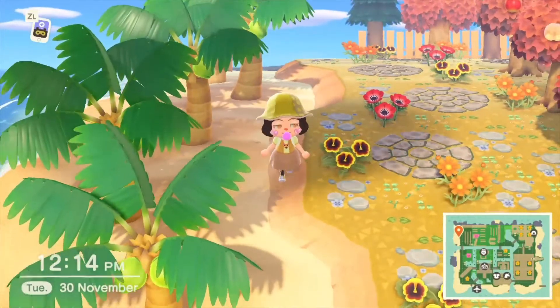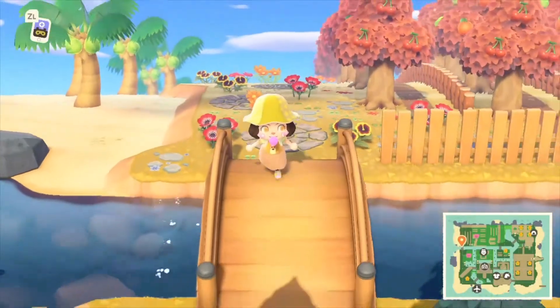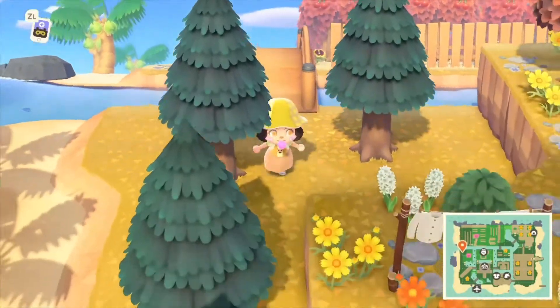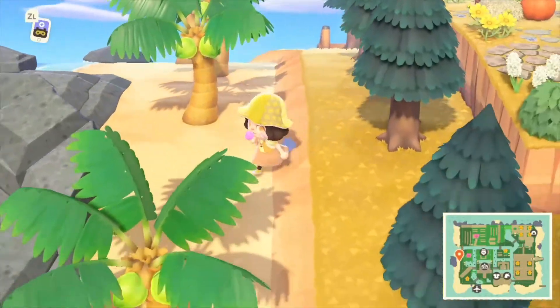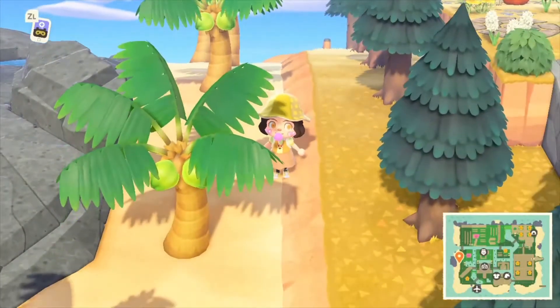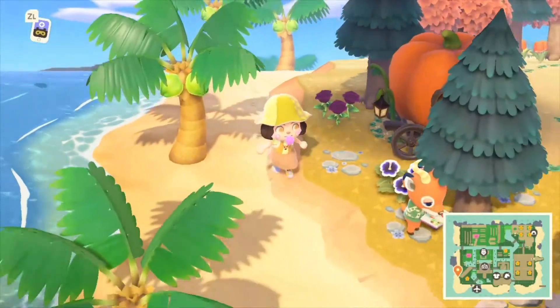Here is my beach. I literally just have coconut trees because I liked the simple aesthetic. I'm not lazy — I just wanted my beaches to be simple. You can also see I have a lot of fir trees with nothing in between them, just because I wanted that simple look.